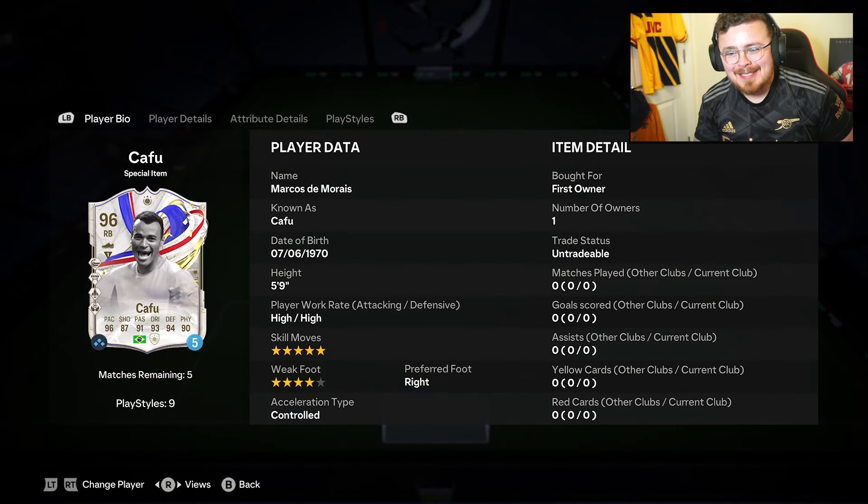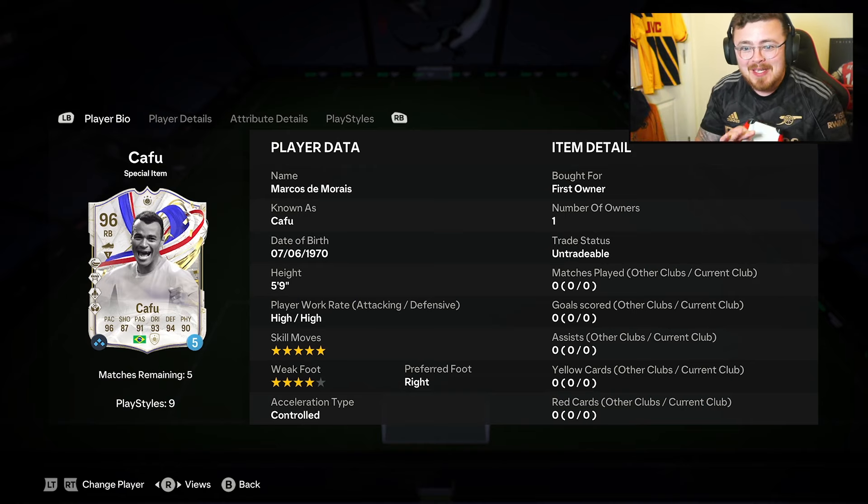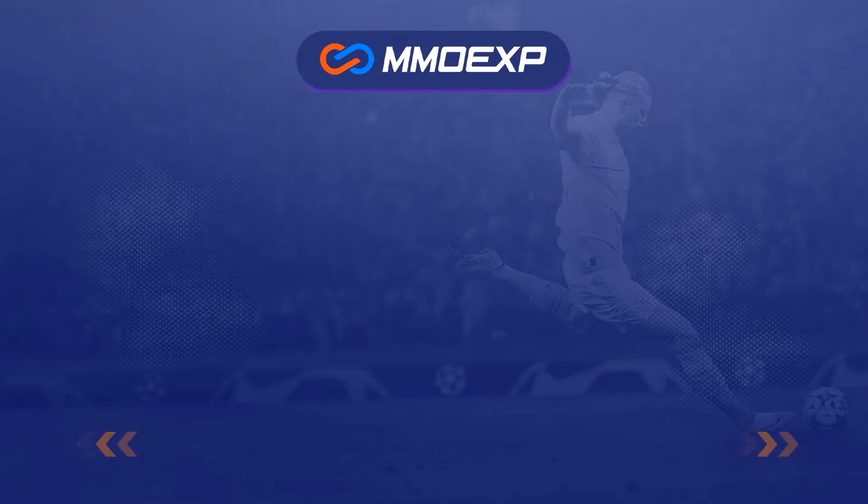Probably my favorite right back all game cycle has been Kafu - loved his base, his thunderstruck - and EA have finally dropped the goods. The price I don't know, but I completed the loan for an 84-rated team, so cheap is not what this man is gonna be. He's got four PlayStyles plus: whip pass, block, quick step, and aerial. He's only five foot nine but he's got five star skills and four star weak foot.